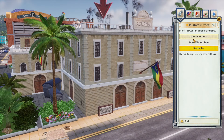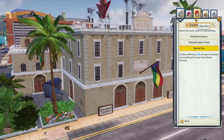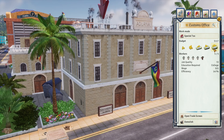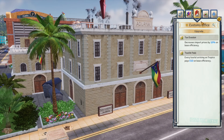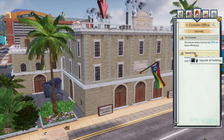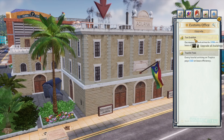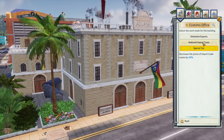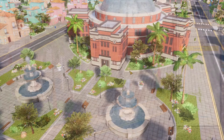Research the customs office and change the work modes around — price changes from switching work modes are instant. Max out the budget and have the building fully staffed before any deals. Both upgrades are good, and if you plan on doing a lot of trade deals, I definitely recommend getting the tax evasion upgrade early on.